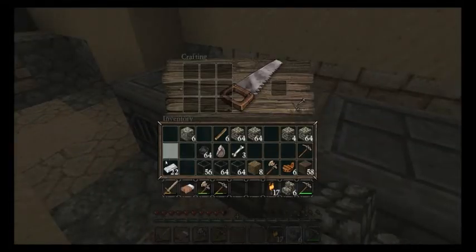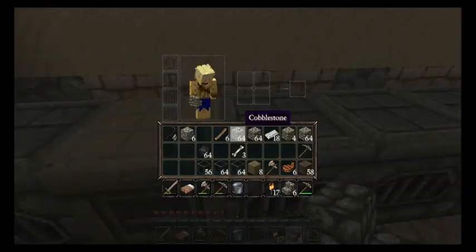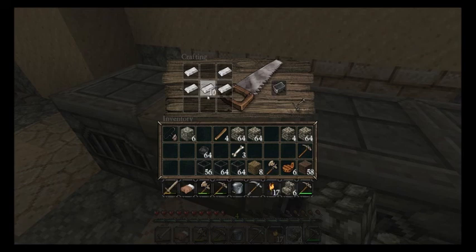Let's get our bucket and our flint and steel. Iron pick is a must for diamonds and gold. I will start on my armor — start with the chest piece. We'll make the expensive pieces first.